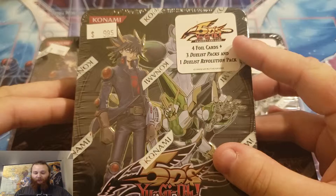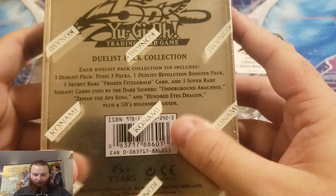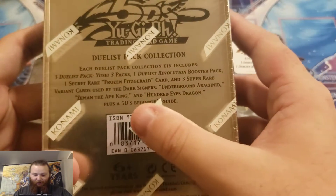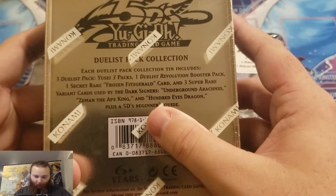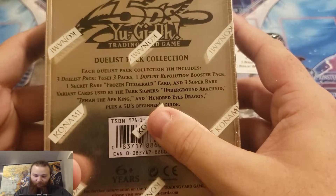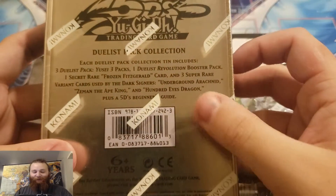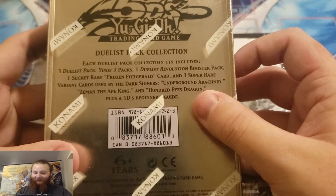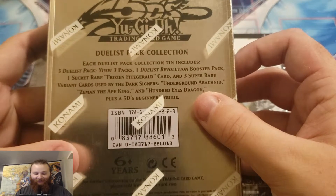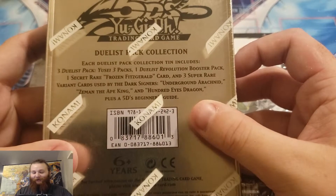In each one of these we get four foil cards, three Duelist pack cards, and one Duelist Revolution pack. And here are some of the things we could get. It looks like the foil cards are Frozen Fitzgerald... I'm horrible at reading, guys. Underground Archneed, something like that. Zermon the Ape King and Hundred Eyes Dragon.